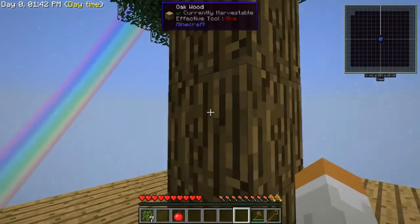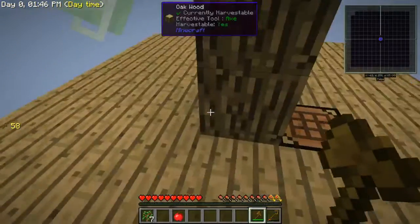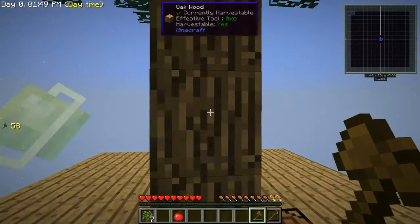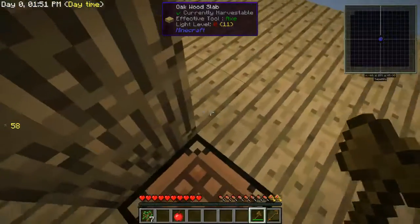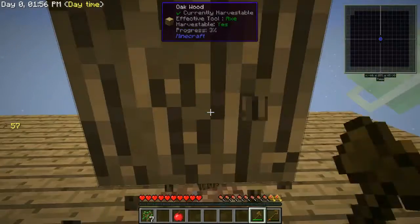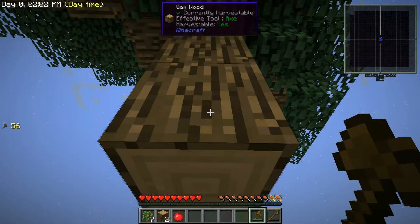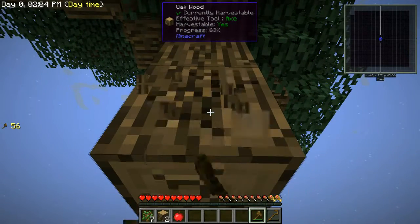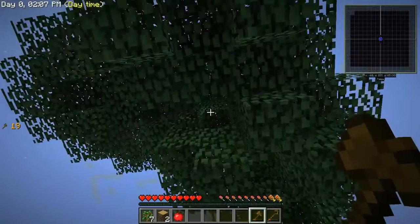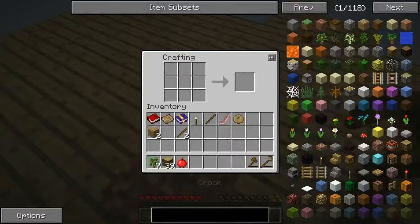I wonder if I can vein miner this thing. Probably not a good idea — I better not do that. We'll go ahead and take this bottom trunk out first so that it's not connected to anything. Now, for sure, we can use our vein miner to take all that out. Got all that wood. Go ahead and make us another crook, because we're going to vein miner the leaves.